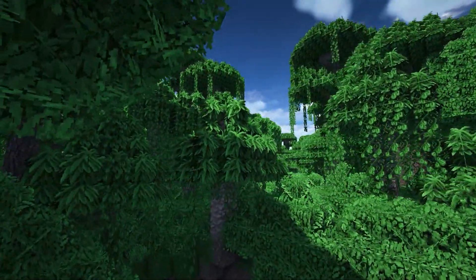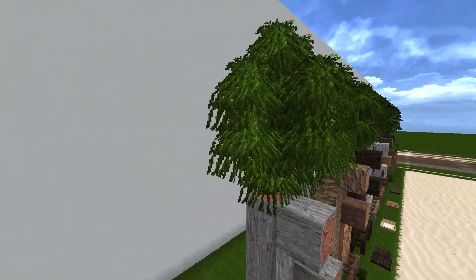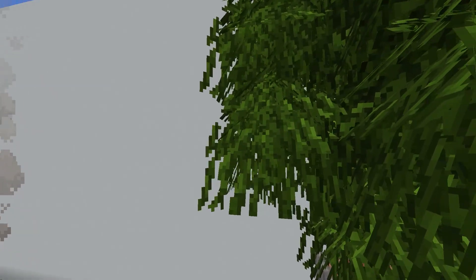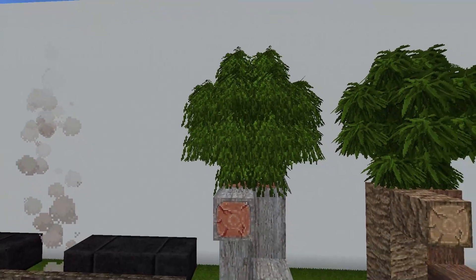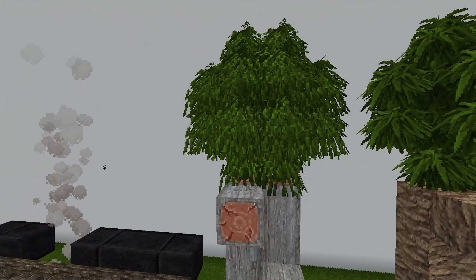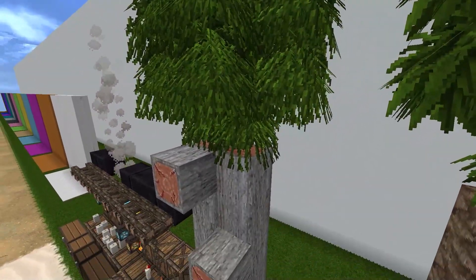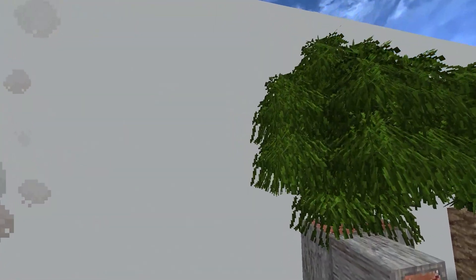We also have the acacia leaves. I wasn't exactly sure how I wanted to do these because acacia leaves are really small — the branches get really thin with little leaves and thorns on them. Acacia trees are those African trees that are tall but the leaves are all at the top, forming like an umbrella. So I came up with these sort of spindly bits sticking out, kind of like how a real acacia tree looks.